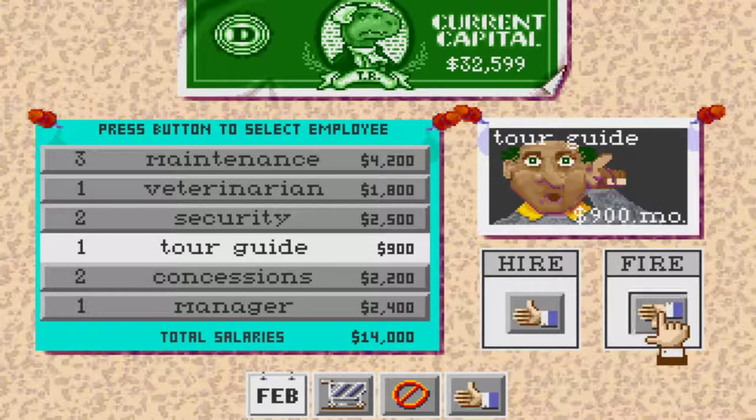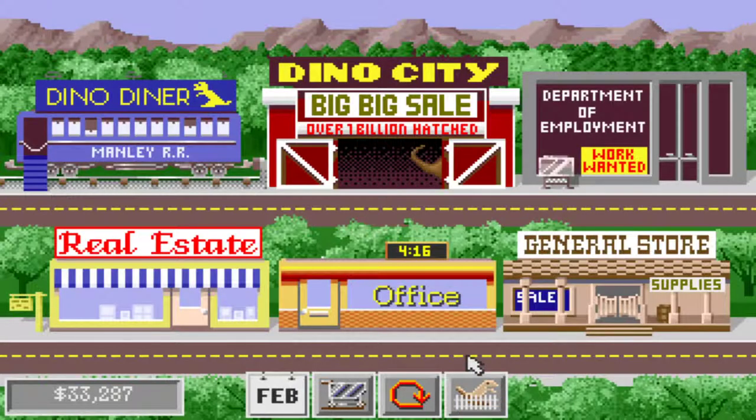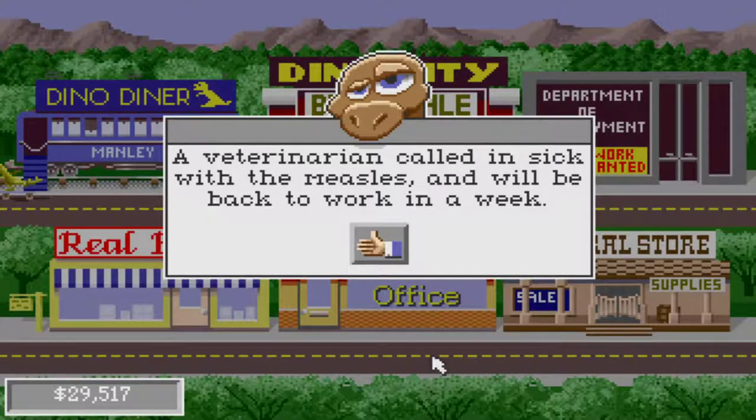Let's go ahead and get rid of a bunch of concessionaires, get rid of one security, and get rid of one tour guide — well, we at least want one tour guide. Let's see if we can survive this. But I think that covers the basic walkthrough of Dino Park Tycoon. I know there's many videos out there on this game, and this is just one more with my opinions.